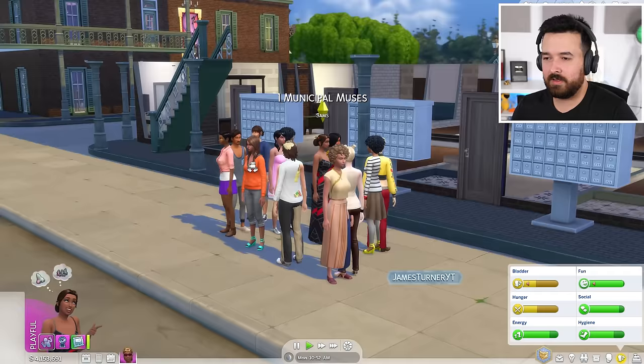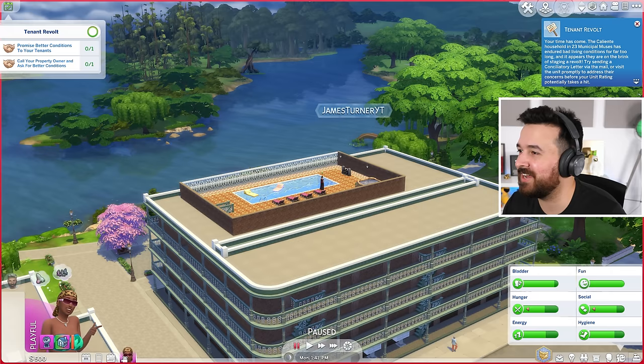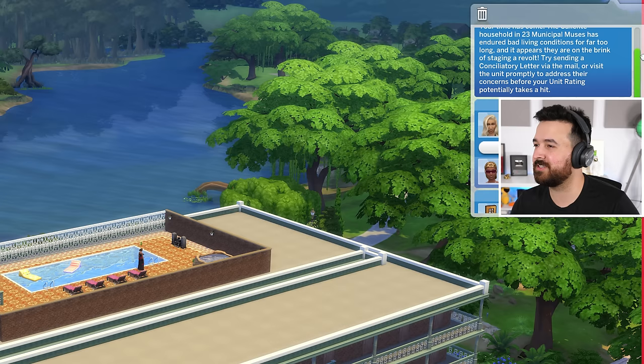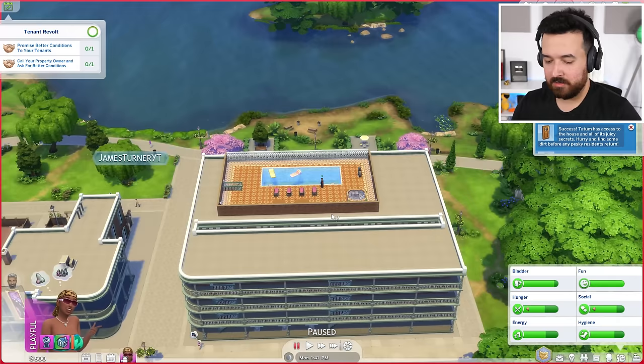I was just coming home — is everyone here? Hold up! Tenant Revolt! Your time has come, Caliente. What did I ever do to you? Like a few seconds ago I snooped in there. So the Tenant Revolt — the Caliente house under 23 Municipal Muses has endured bad living conditions for far too long, and it appears they are on the brink of staging a revolt. Try sending a conciliatory letter via the mail, or visit the unit promptly to address their concerns.